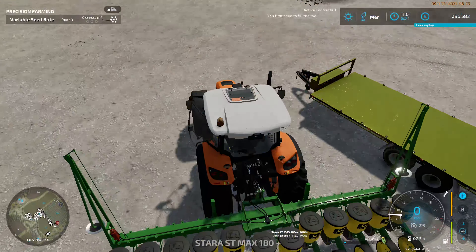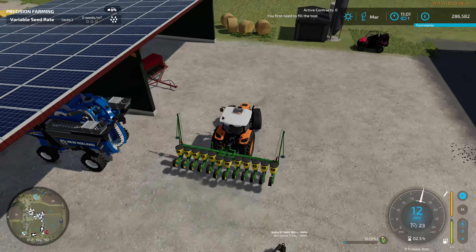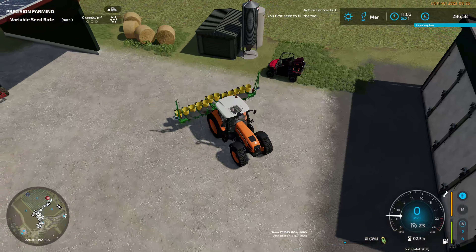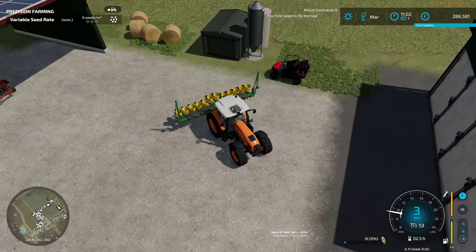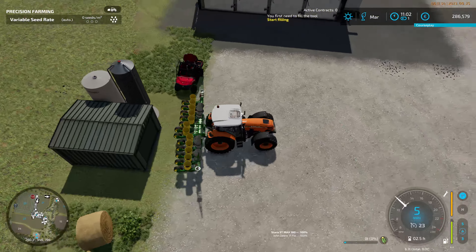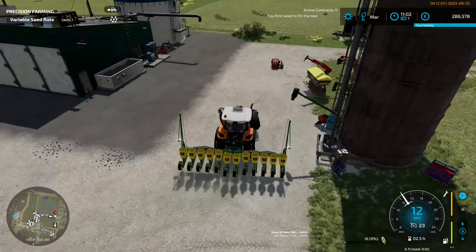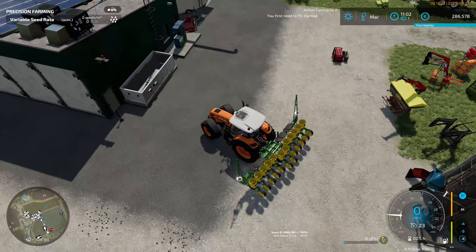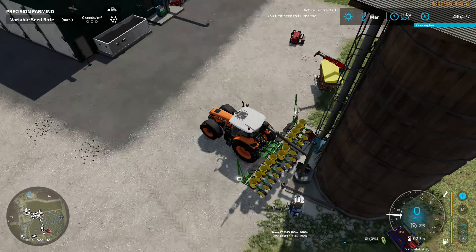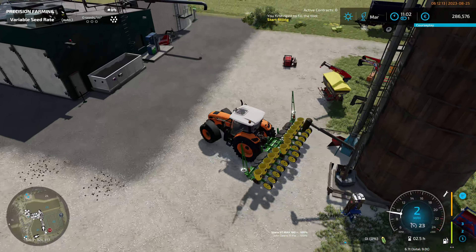Why am I going backwards when I'm going forwards? We did buy some seeds and I was going to let them open automatically - not all of them do though, that's true. There are no seeds in there. I could have sworn we put some in here. That's the mod with the yellow writing - I'm not sure where it comes from but it really is brilliant.